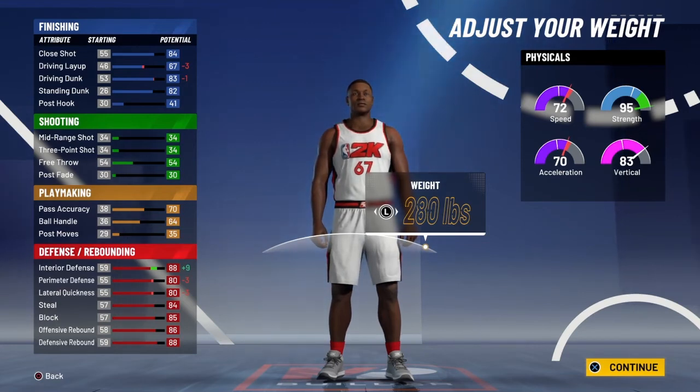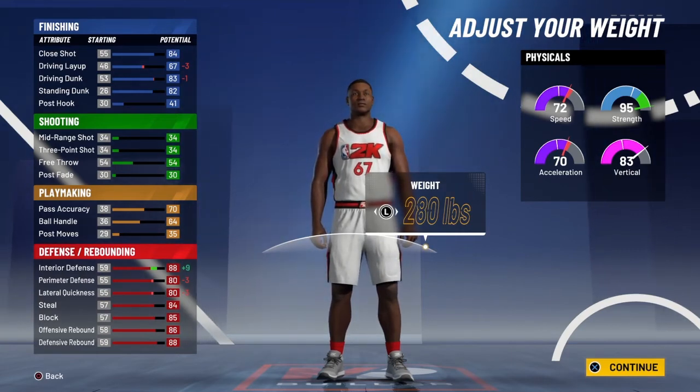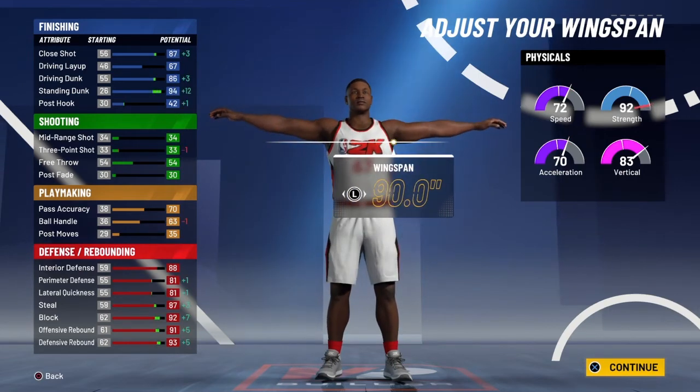Now we're going to max out our weight. What this does is increases our interior defense a ton — 95 strength. And for an acceleration of 70 with max weight like this, it's insane. 72 speed with a 280-pound player is not bad at all. Plus boosts and everything else, you're going to go crazy.